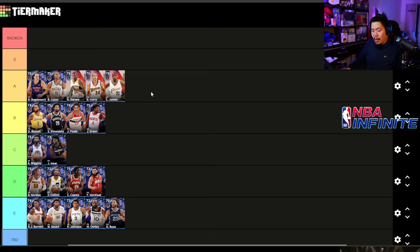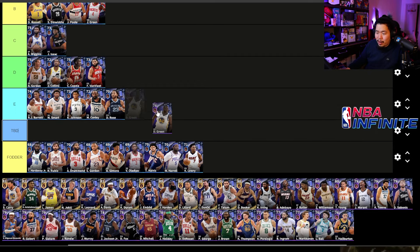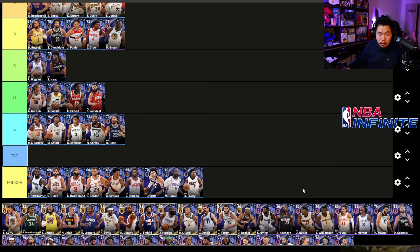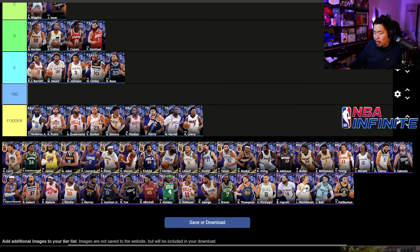Now we're going to go ahead and scroll through our epics. I was originally going to put Draymond Green as TBD, but I think I'm going to put him into B tier because we've played a lot with him. Draymond's ability is actually really annoying — he moves people off the screen, which is super annoying.